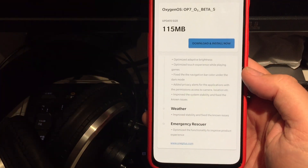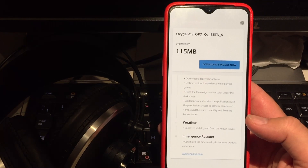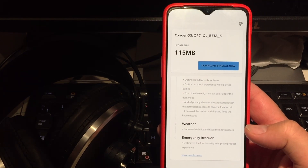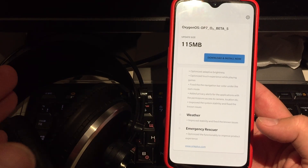So the changelog includes: optimize adaptive brightness, optimize touch experience while playing games, fix the navigation bar color under dark mode, and added privacy alerts for applications with permissions to access camera, location, etc.